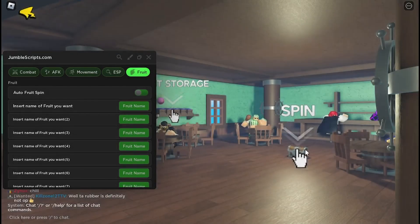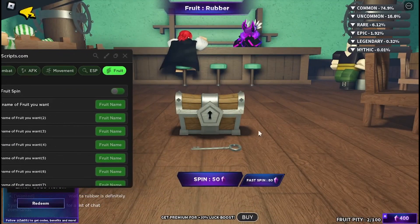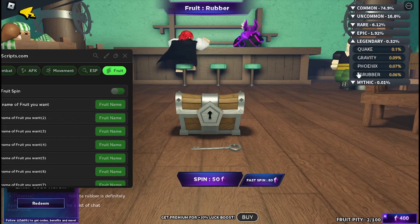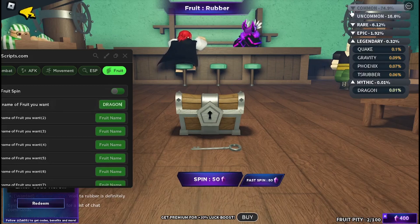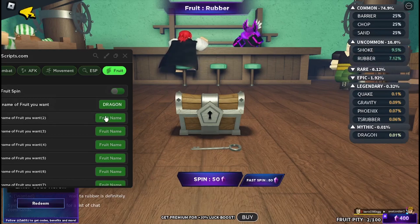It infinitely spins fruits for you if you have enough money. Here you can see I have 400 and you can choose which one you want. If I want Dragon I can put Dragon here, if I want something easier to get like Rubber I can put Rubber, or I can just put Chop.